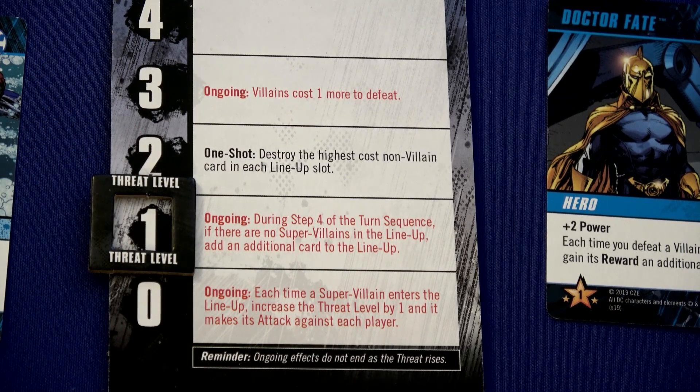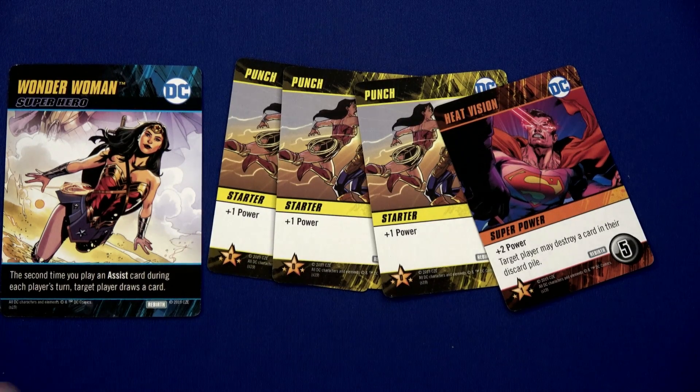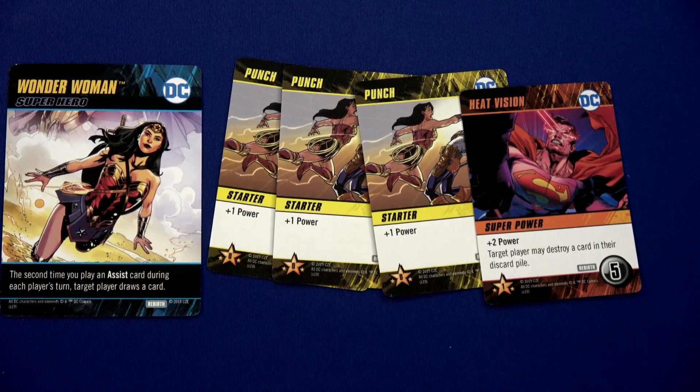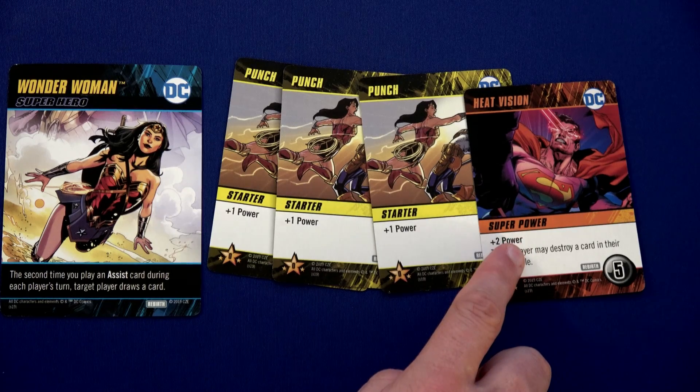We place Lex Luthor here — he's trying to get to location five. Location four is just right here, so he's actually quite close. We move the threat track up to one. It says: during step four of the turn sequence, if there are no super villains in the lineup, add an additional card. That's how the game speeds up — we'll be placing two cards, or only one if there is a super villain out.